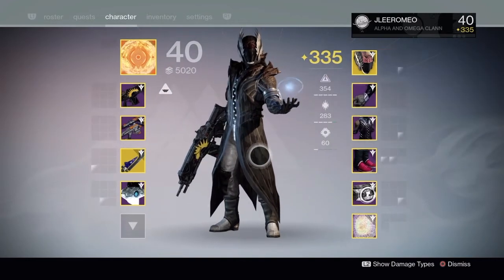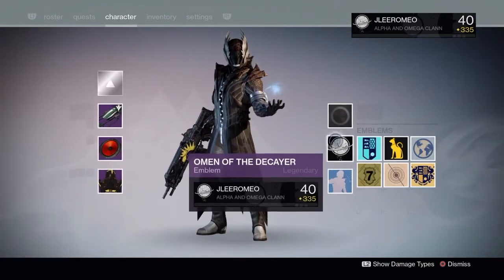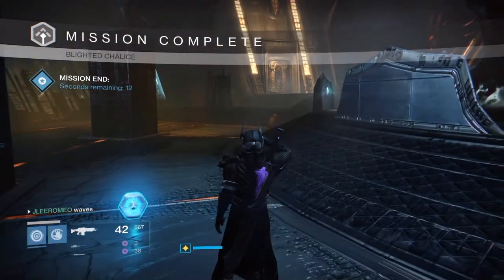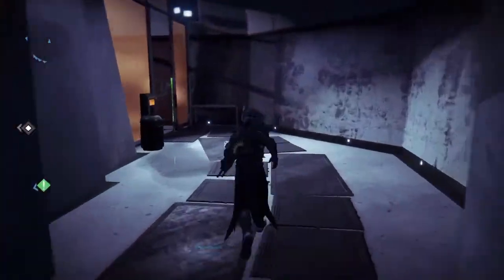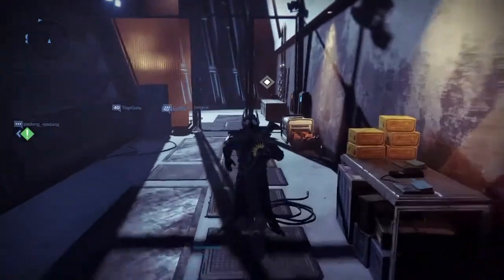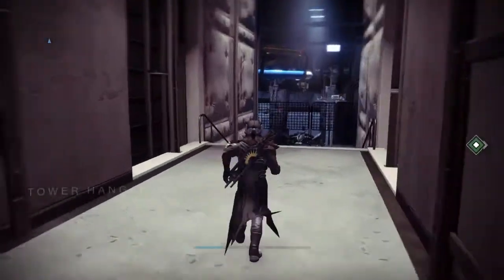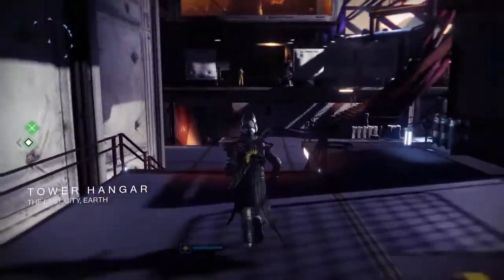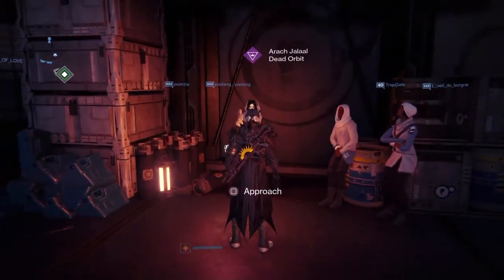The Arawk's Champion quest - you have to go and see Arawk Joe in the tower, so that's where I'm off to now. I can put my emblem back to the one I had before. Basically this was the last thing I had to do: I had to do 10 strikes, win 10 crucible matches, beat 100 percent of opponents in PvE and 100 percent of opponents in PvP. That's done now, so as we head to the Dead Orbit vendor.